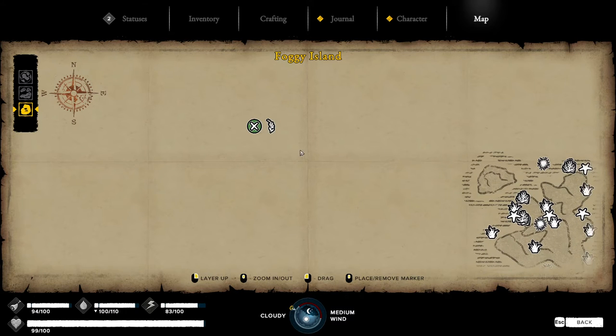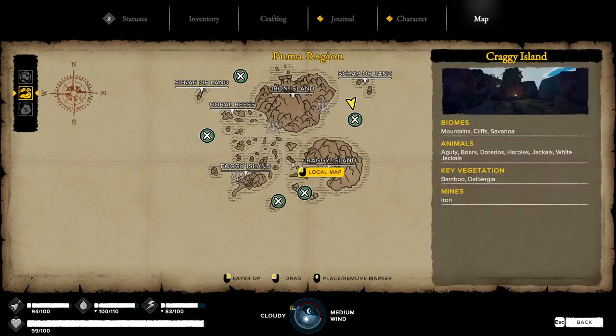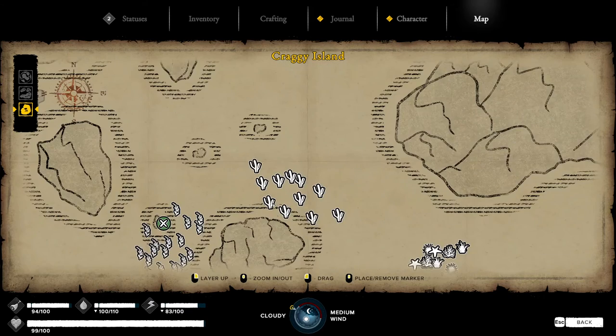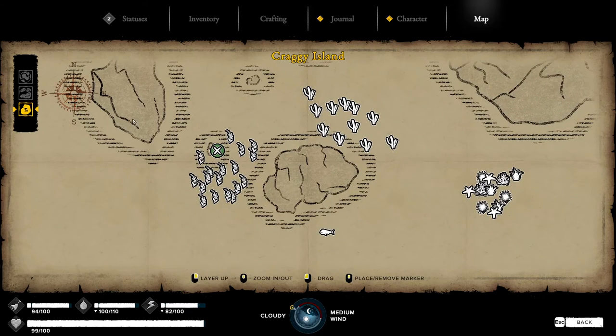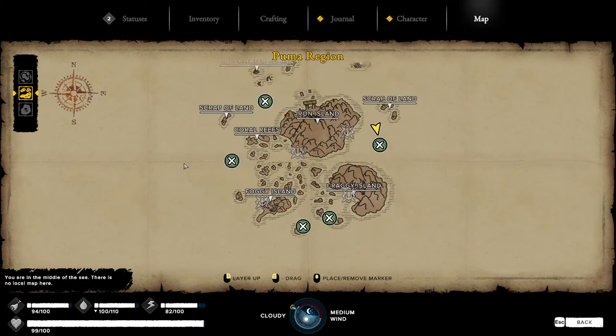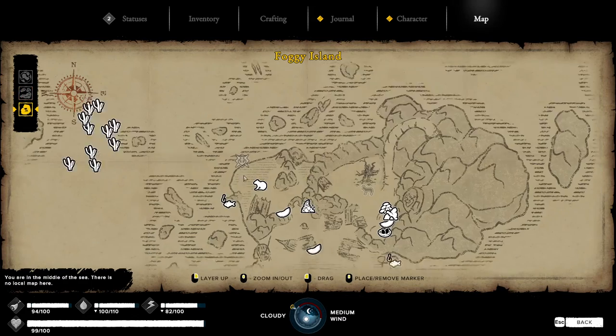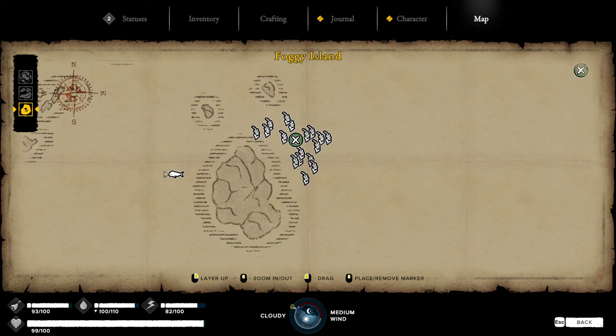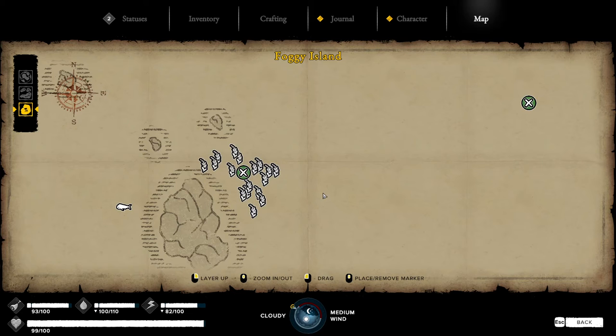Up north there's just a little bit, so it's not really worth farming — only a couple there. The big groups are way down here over by these islands. This is where the dock entrance is for this island, and then there are two little islands with tons of plants. It's all safe here — no sharks, nothing to worry about — so you can farm all of this. Over here by this other island there's some more as well.